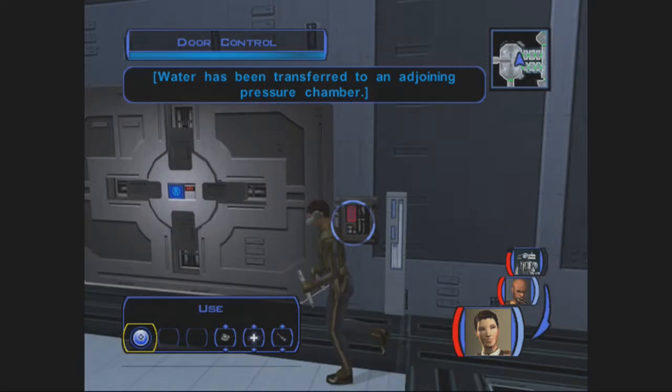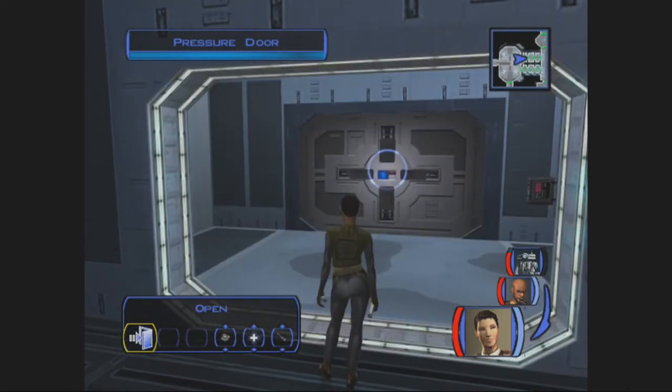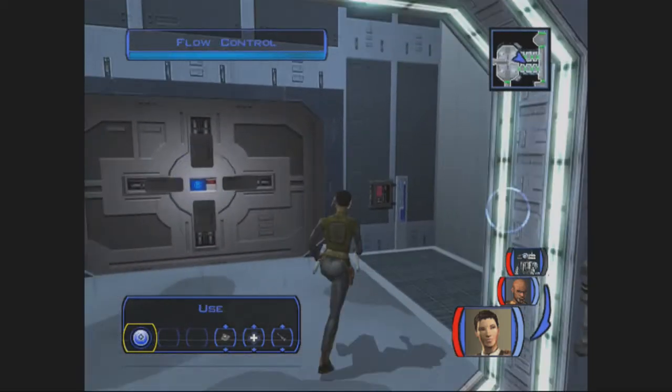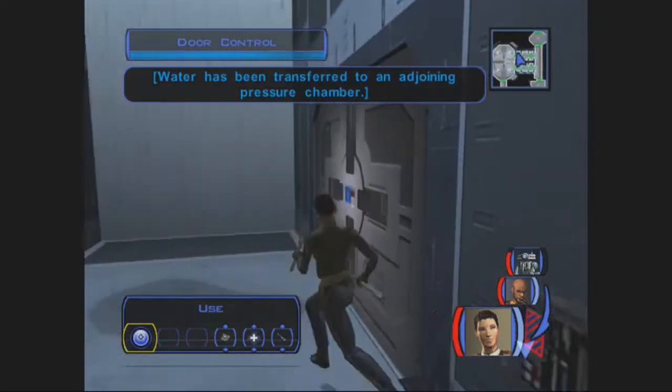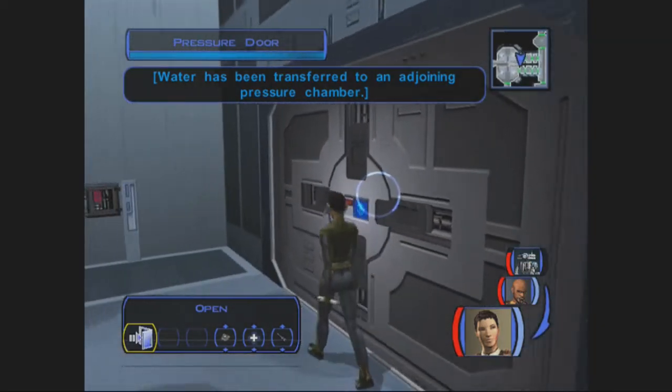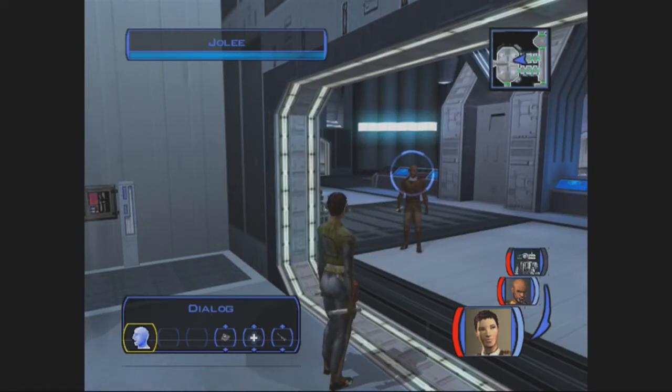These door controls basically manage all the water and stuff like that. This is how we're going to have to do this. We're going to start with the northern one and drain the door controls on both of the northern rooms. Every time you do one of these things, the door reseals — that's how you can kill yourself.